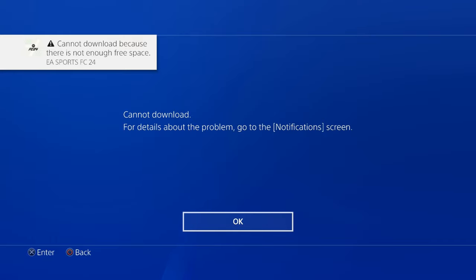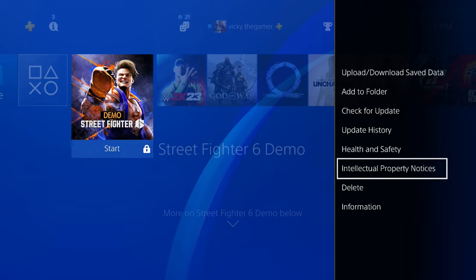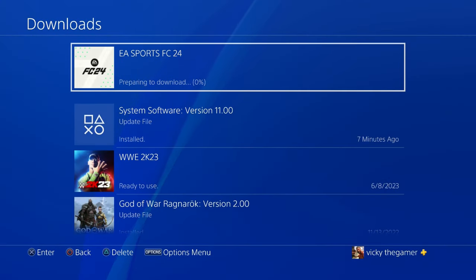I don't have space, so I need to delete some games. I'm going to delete the Street Fighter demo. Now I'm going to verify the download again — resume. Now it's preparing to download.